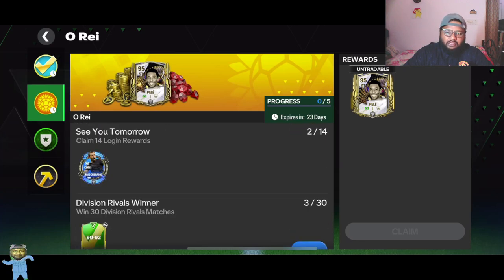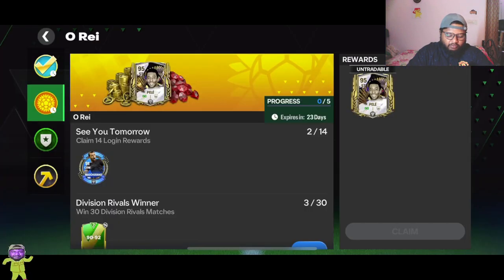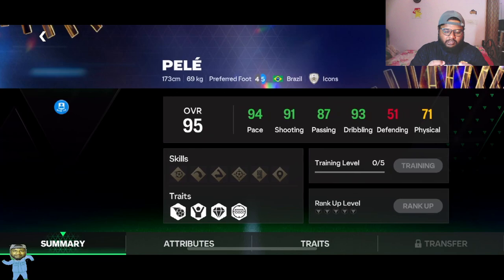Do all these things and you will get the one and only Pelé — Team of the Season, 95-rated player, for free. After 14 days basically, because you have to do the 14-day login, which is going to be the most time-consuming thing since you can only collect login rewards once a day.